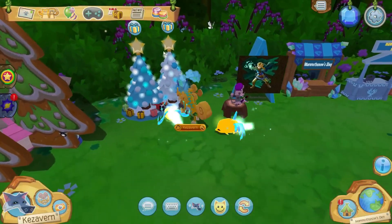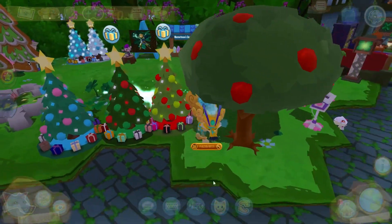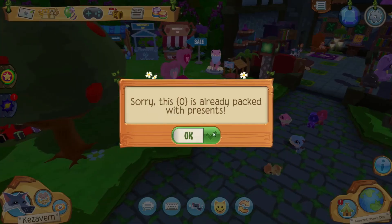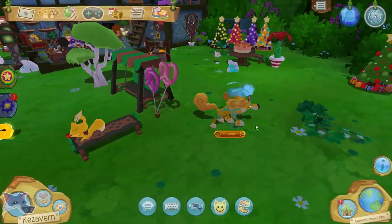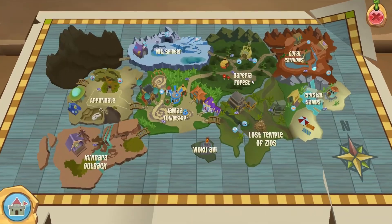They have these trees but it looks like they're full. Speaking of all this gifting stuff they have from Valentine's and Christmas — getting those gifting points is a great way to get blueprints, and I will show you why.